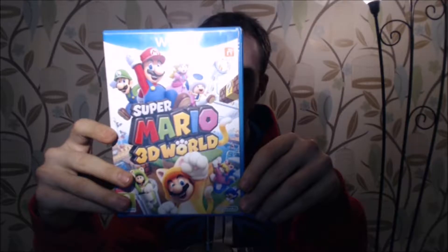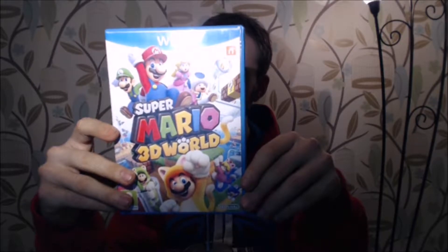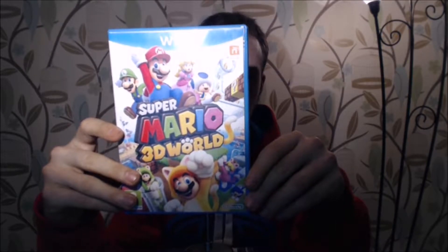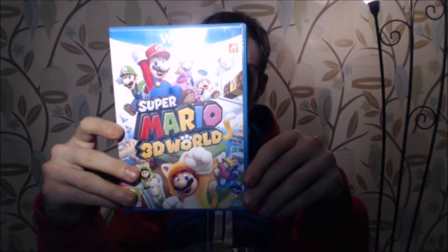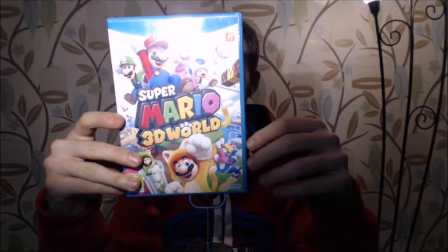Peach glides through the air, Mario is a balanced all-rounder, Luigi leaps to great heights and Toad dashes at high speed. There is also a leaf guide which helps for beginners — if a challenge is giving you too much trouble, use the item that will appear with the cut leaf shape. Offline 1 to 4 players, requires the Nintendo Wii U pad, compatible with the Wii U stick and nunchuck or the advanced Wii U controller.